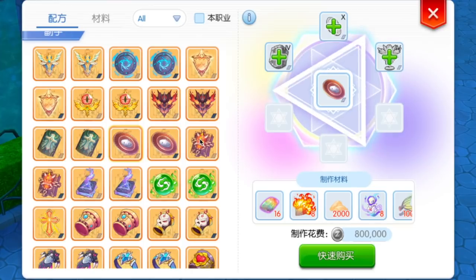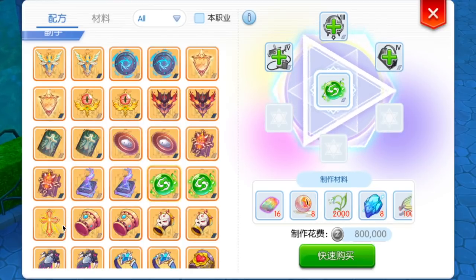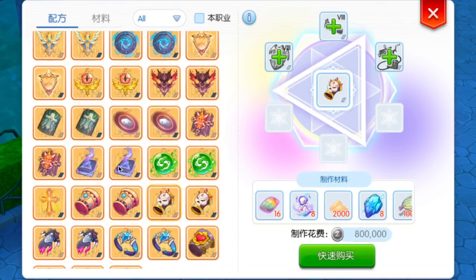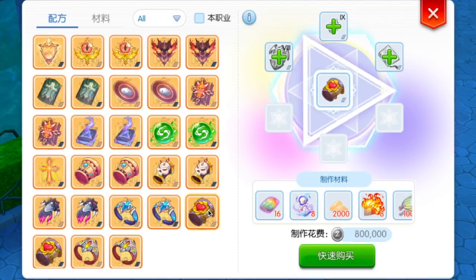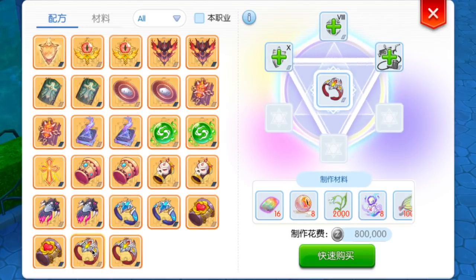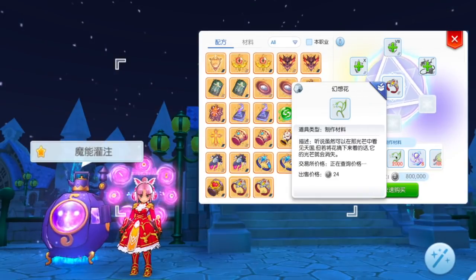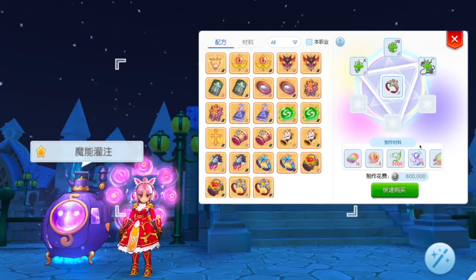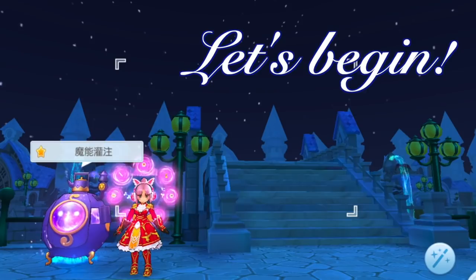We'll take a look at all the new tiers and synthesis of offhand equipment so that you guys can prepare in advance all the required materials. We'll also compare the stats and effects of the synth offhand with their respective non-synth version to help you decide whether it is worth it to upgrade your offhand equipment. Do take note that the exact names might be translated differently once the patch is released in the English servers, but the stats and materials needed will most likely be the same.